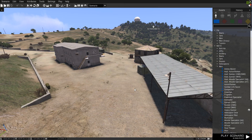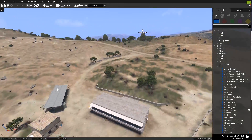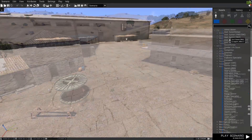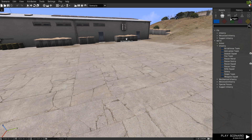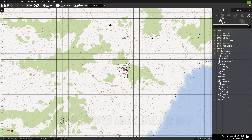When it's loaded up, you'll notice you can move your camera around. Q and Z is for your altitude. On the right you'll have all the different units. Under F1, F2, etc., you'll have individual units, groups, triggers, waypoints, modules and map markers.